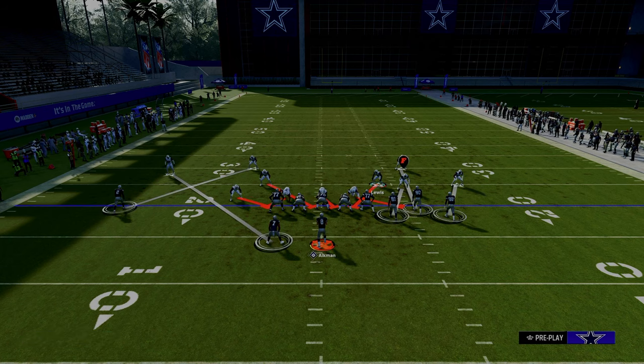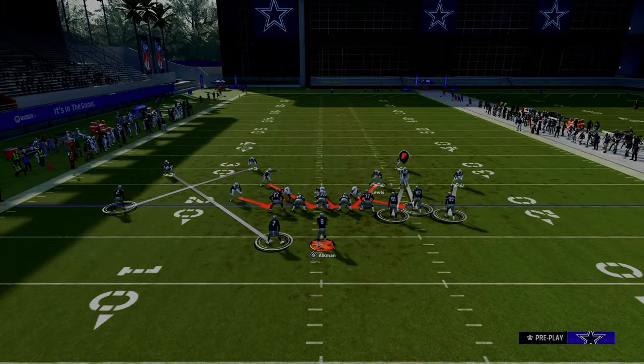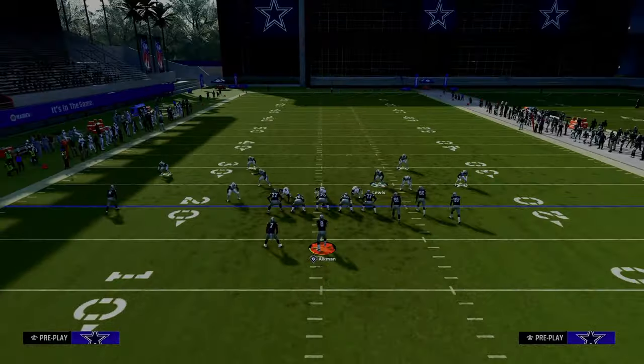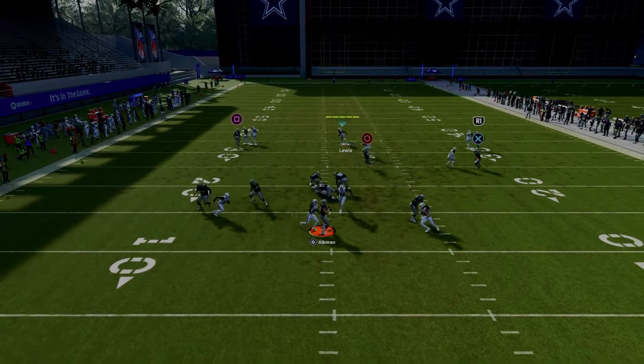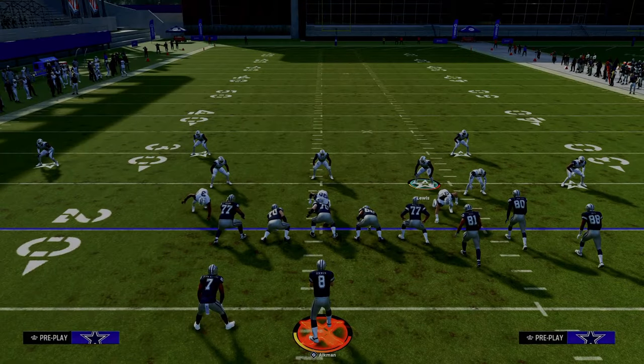By simply manning up the bunch side, what I would really recommend with this coverage is to shade inside and over top. The reason you want to shade inside and over top is it will help defend things like post routes and crossing routes. And if they do put the running back on a route, notice that the scissor will create a double team on the isolated receiver, and a lot of times you're still going to be able to get pressure.